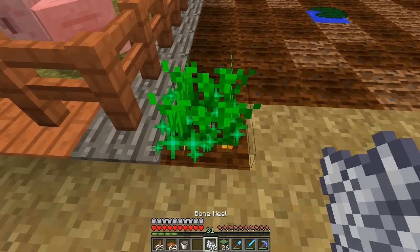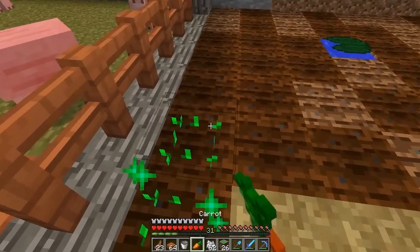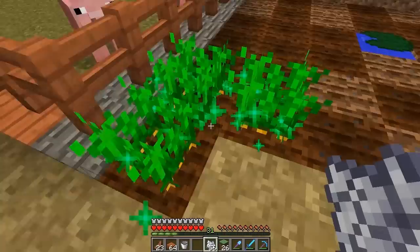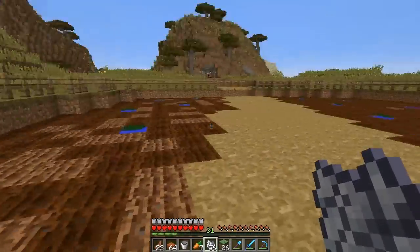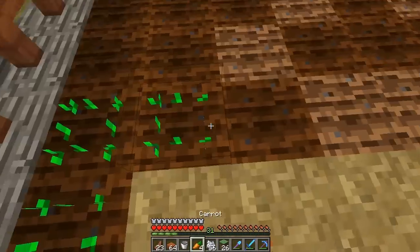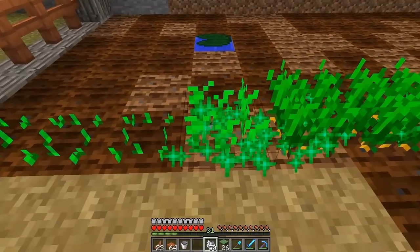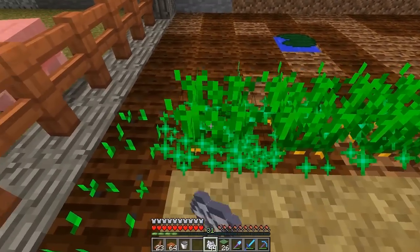I'm going to break all of this down and do carrots on this side. Let's grow a bunch of these carrots — just try to get this thing filled in as much as possible. For right now I've just put a basic fence around this, but in the future we'll come back through here and snazzy it up a little bit.